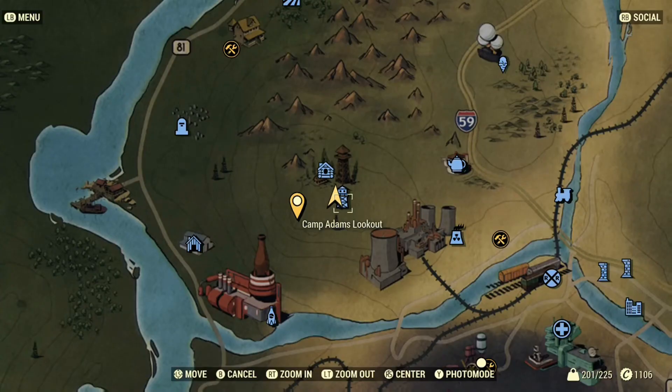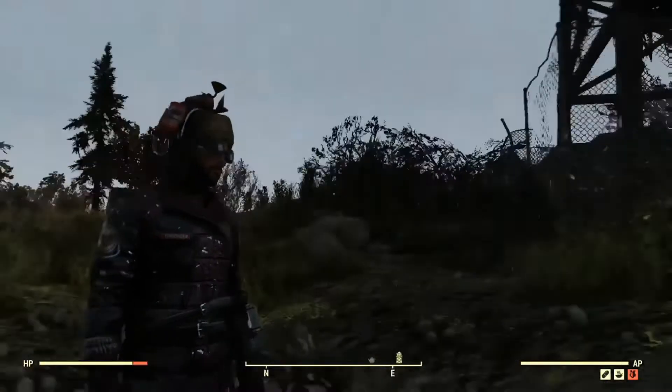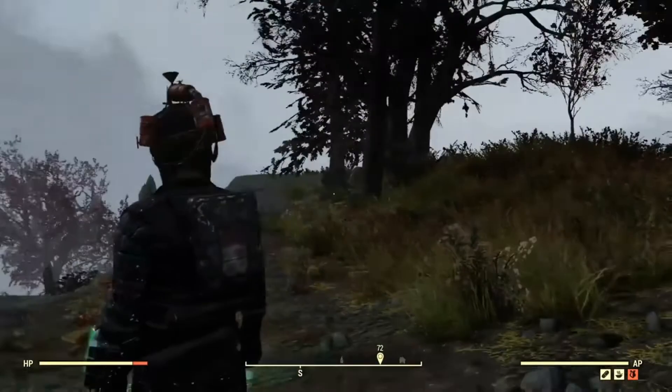Trust me, I know. Here at my camp — Camp Adams Lookout — I want to go basically around here for the treasure. There are little tents, a little barbecue, and there's a mound underneath the barbecue that you'll see in a second.